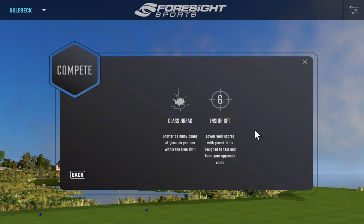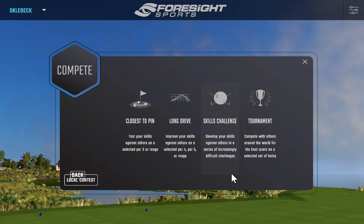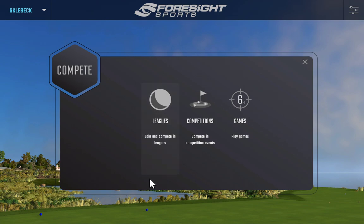Inside Six Feet takes greens from all the courses you own and creates different competitions to improve your short game. I've made it to around level 20. There are also competitions including tournaments and a skills challenge — I'll do a separate video on that since explaining it doesn't do it justice. Long drive and closest to the pin competitions are pretty self-explanatory, and then there's the newly released leagues feature.